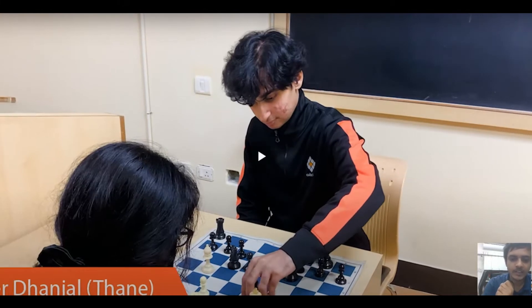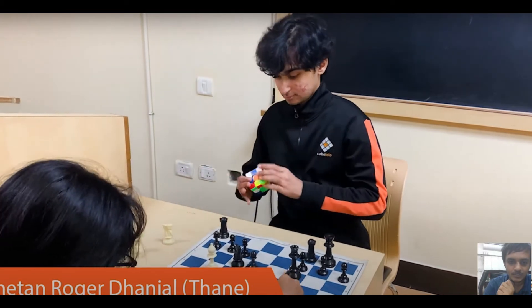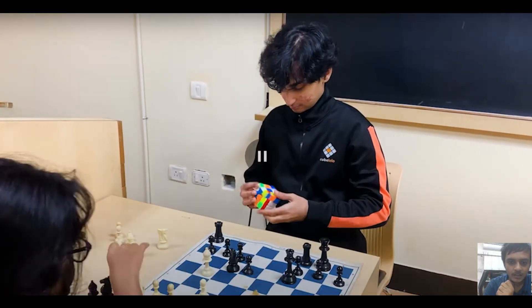Here is CRD playing with his sister. Now he will do 2H solve, green cross done. Before I comment on the cube, let's see the position — Bishop on B5, King on F2.